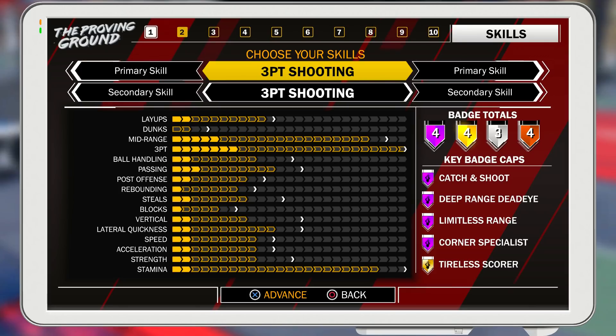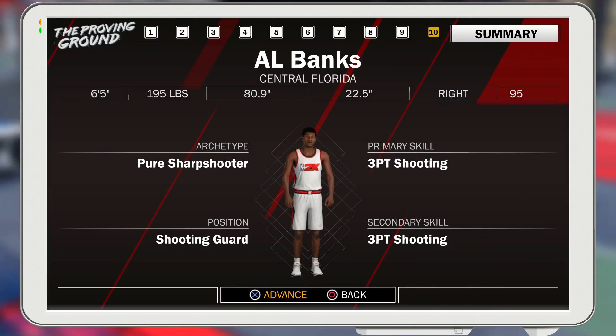Everything except the shooting is trash. Layups, dunks — where's the dunks? It's not even irrelevant. Your ball handling — irrelevant! Speed — no good! So we got a pure sharpshooter, 6-5 max wingspan. It's gonna be lit!